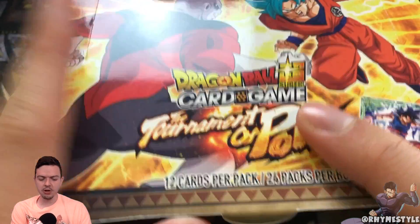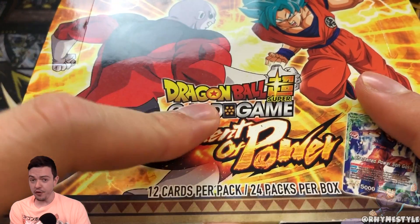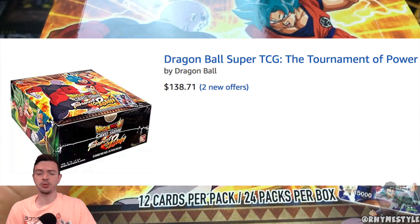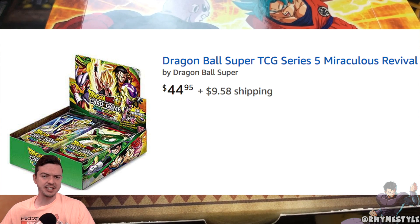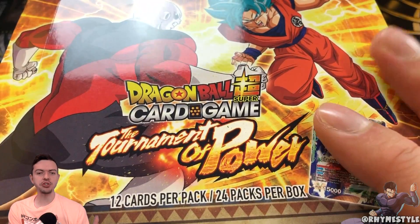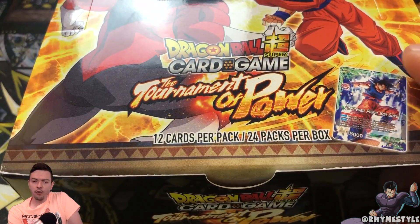I want to hunt. First of all, the Tournament of Power box is incredibly rare right now — it's like almost impossible to find. If you find it, they literally sell it for like 140 bucks. Normally a booster box for the Dragon Ball Super card game costs like 60, 70ish in that neighborhood. You might be able to get it for like 50 or 40 if you get a good deal. This box right here retails for about 140 bucks.